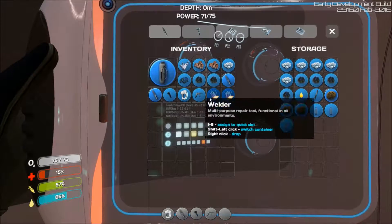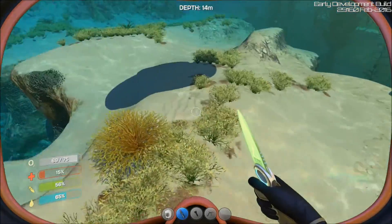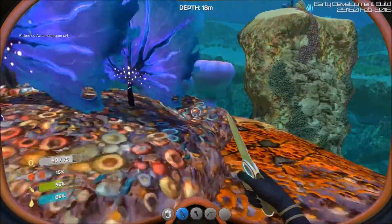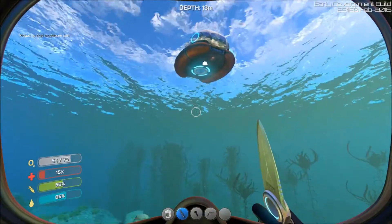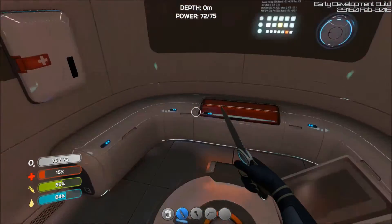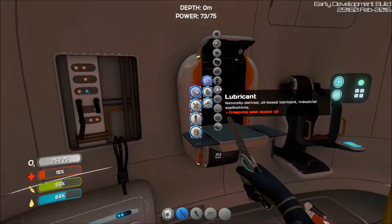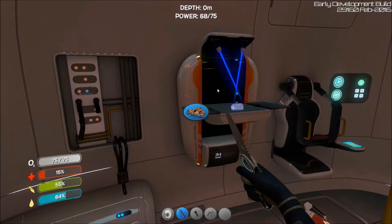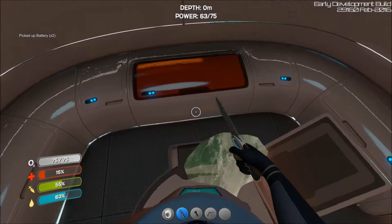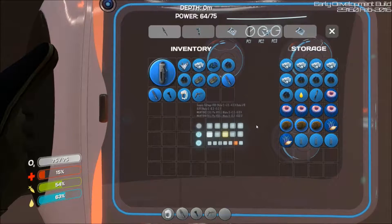We've got enough copper to make two batteries or possibly a power cell. Let's go get some shrooms. Okay, here's some shrooms — easy access. That should do it. We'll go back, make a couple of batteries, then make a power cell. Maybe we'll make a Sea Moth today — that would be awesome because then I could zoom over to the wreck without getting eaten by the Leviathan. We'll also need silicone rubber for the power cell.